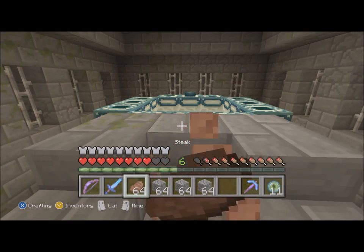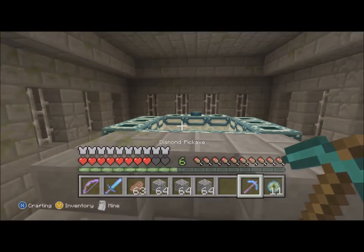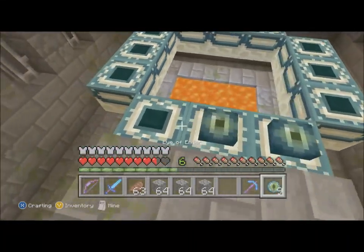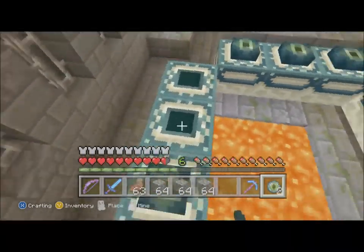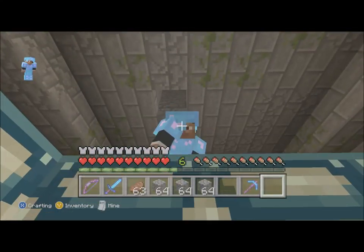Almost forgot — you also need a pickaxe to break through some of the barriers you'll encounter later and to break your own blocks. Now grab the 11 Eyes of Ender and, as you can see on the screen, fill them into the remaining slots. You should have about one left over. Once you've done that, you are ready to go into The End.